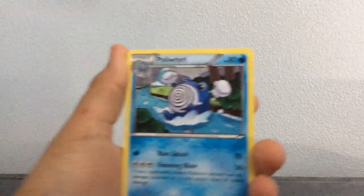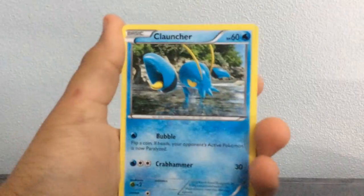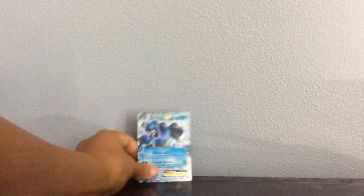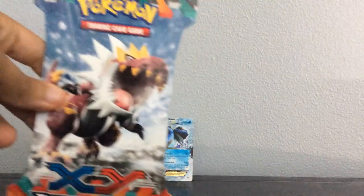So first we got a Hitmonlee, a Karina, a Poliwhirl, a Clefairy, Pikachu, Magmar, Cloncher, Mindfoo, a Reverse Watchdog, yay, and a Seismetode EX. These are the ones I'm looking for. So we got a pack with our very first pull.